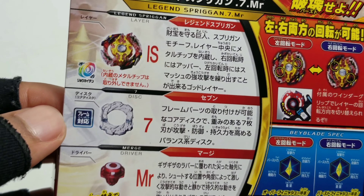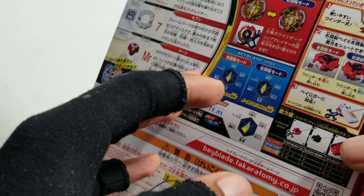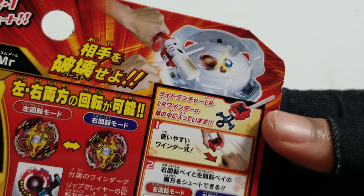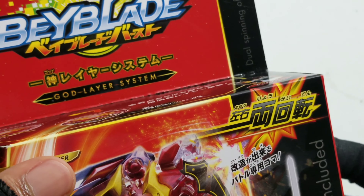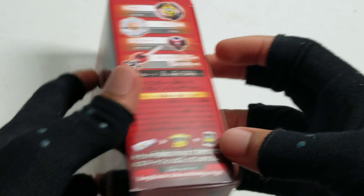I'm not sure what that rainbow logo means — I think it means it has the newest heaviest in the game, at least at that time. Then you see a little graphic of Legend Spriggan versus LS bursting. It's also part of the dot layer system, which I could already tell. But let's just get on to it.